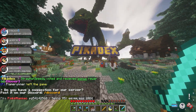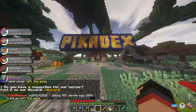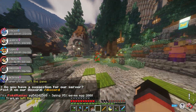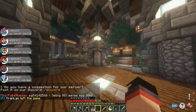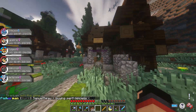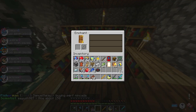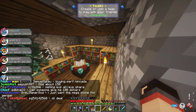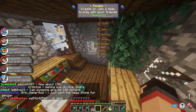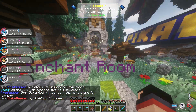This bar here is your experience points, which you can get from smelting, crafting certain things, and enchanting. Enchanting means giving things magical properties. There are bookshelves and books for enchanting.